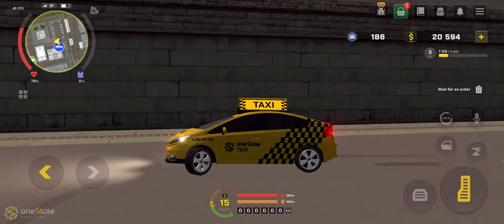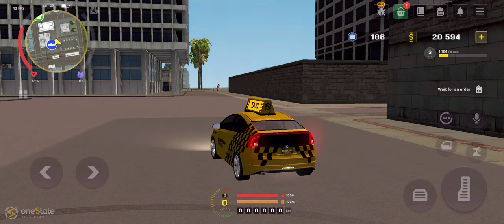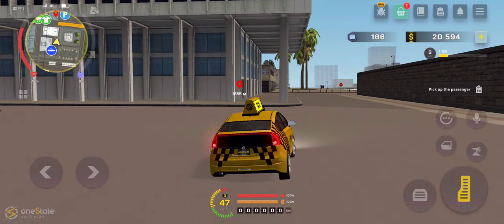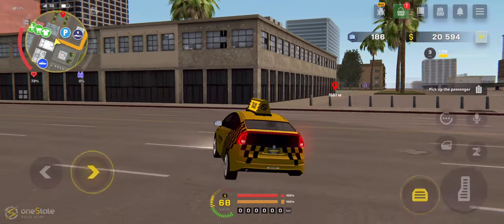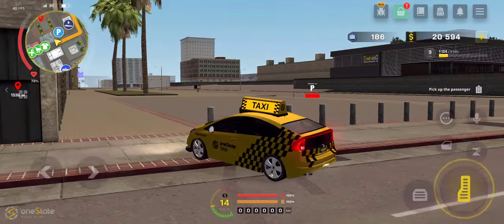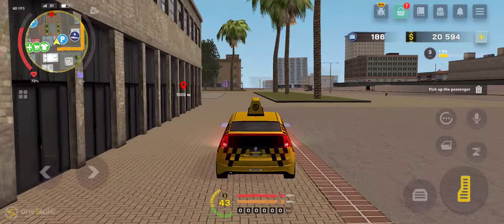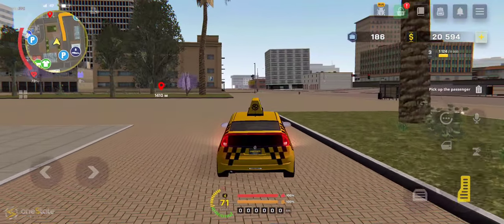Don't worry — the moment we actually get an order, it will pop up on the screen to accept it or not. So you can either literally stay right here or just cruise around a little. There you go, order found. The thing is, in the job description it says that the taxi driver gets paid by kilometers, so by kilometers.